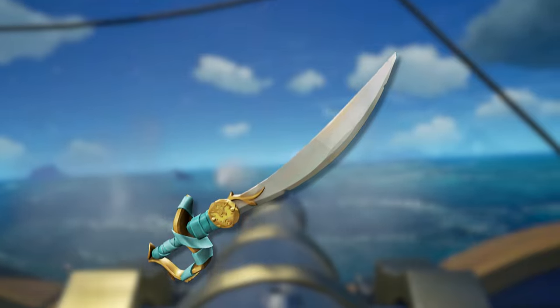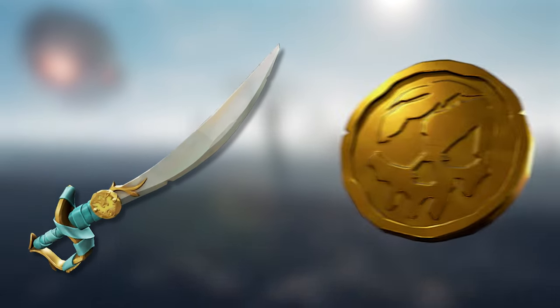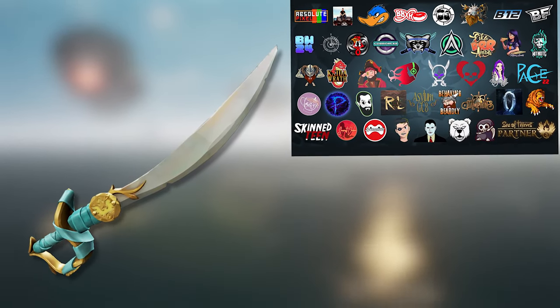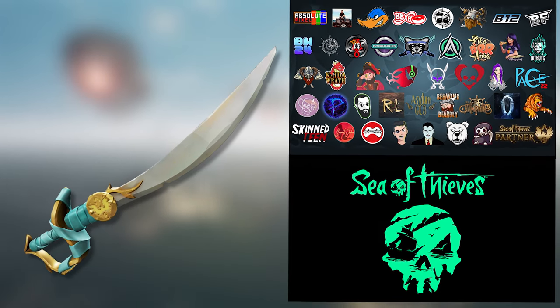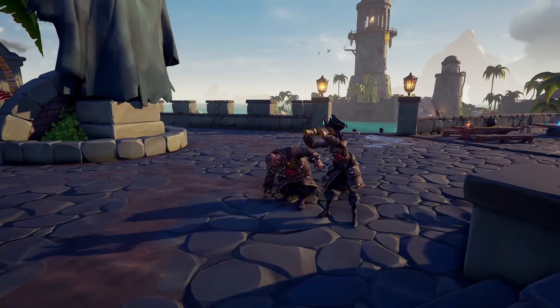The last cutlass I want to talk about is the Gilded Phoenix Cutlass. This one is probably the most rare because it can't be unlocked in-game, can't be bought in-game, and can't be bought in real life unless you want to get scammed. It's given out by Sea of Thieves Twitch partners and by the official Sea of Thieves Twitch account on special streams like Charity Streams. If you're the lucky person to be picked, it's put into your account completely free.